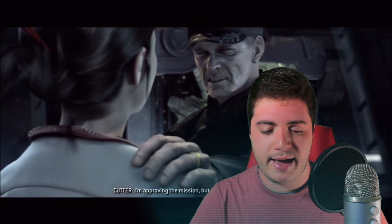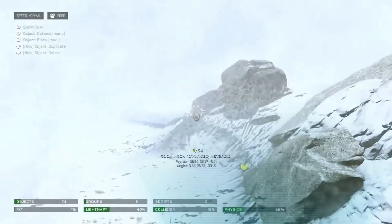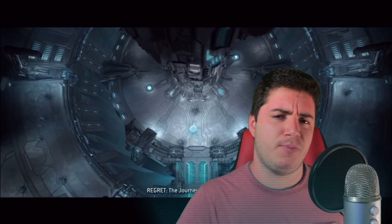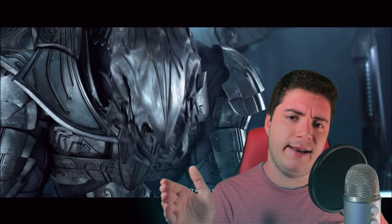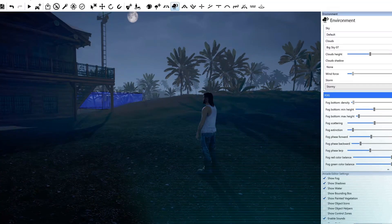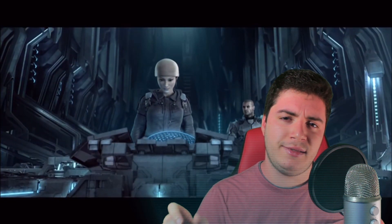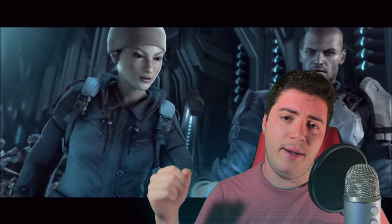Moving on, I think custom weather would be pretty awesome. We've had this in Halo 5 where you can manipulate wind speed, particle effects, and time of day to an extent depending on the skybox, but the skybox was pretty limiting. I would just like a slider where I can go from 12 p.m. all the way to 12 a.m. for a fully customized look. And then a weather slider — basically where you have rain clouds and if you want to make a Kamino map you can crank it all the way up for rain, lightning, and thunder, or if you want a quaint Ohio farmstead you put it to zero and it's a peaceful summer's day.